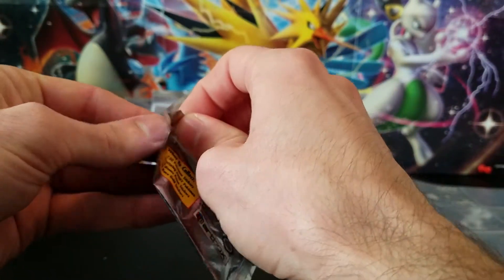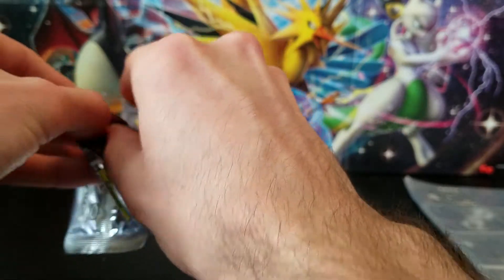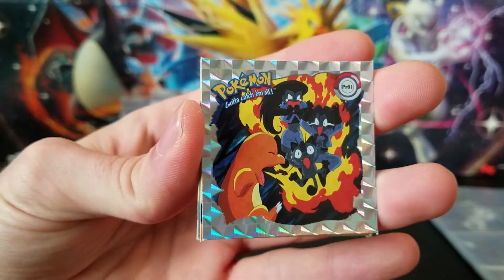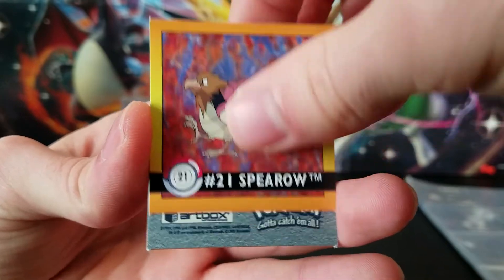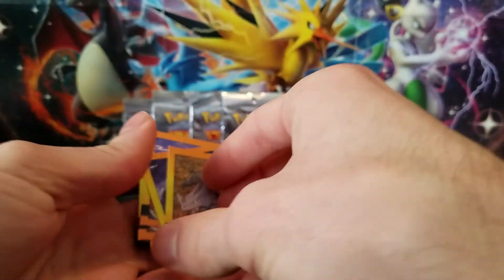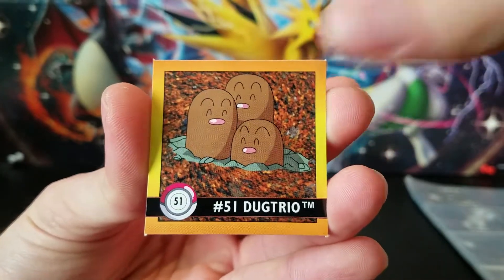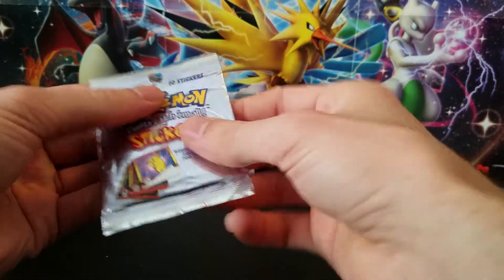I think we needed about half of those in that pack. These are really cool — I was not expecting these to be as fun as they are. Second pack: same prism for our prism sticker, Starmie, Victreebel, Spearow, Metapod, Rhyhorn, Poliwhirl, Electrode — I need that one — Dugtrio — I need that one — Bulbasaur. I don't have any of Venusaur's evolution chain.